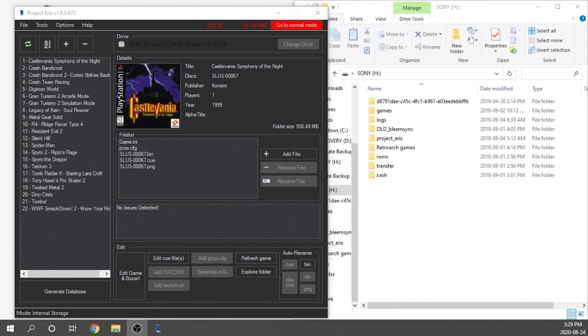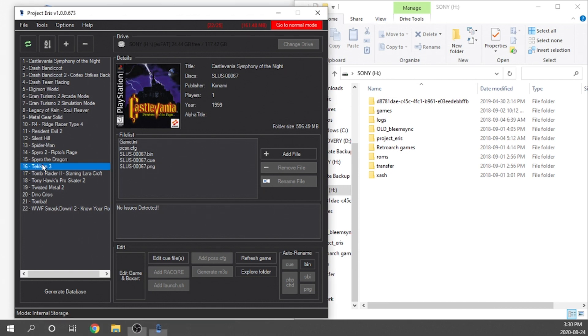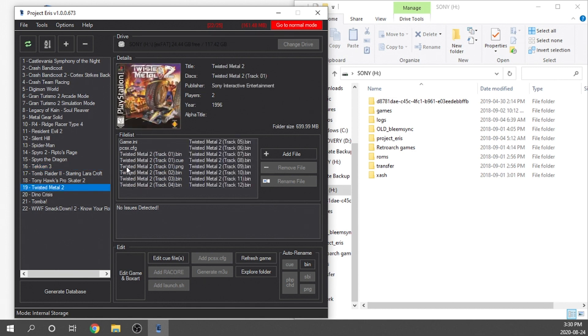I've gone ahead and loaded up about 22 titles. You can have a maximum of 25 games, but there's also a space limit — I only have about 161 megabytes left, so I'll leave that for save states. If there's an asterisk beside any game number, that indicates an error. Even games with multiple track files are fine — for example, Twisted Metal 2 has tracks 1 through 12, and that's completely fine as long as the CUE file is formatted correctly to include all those tracks. Once happy with the game list and no errors remain, hit the Generate Database button.